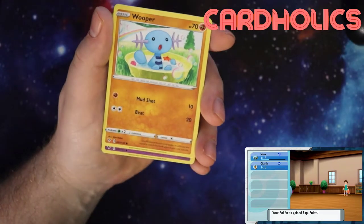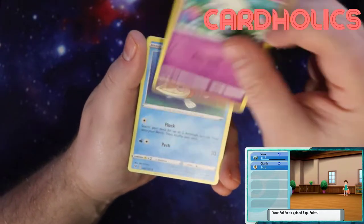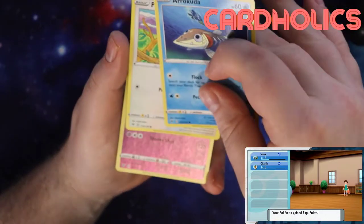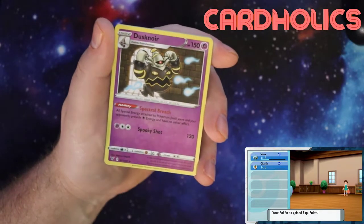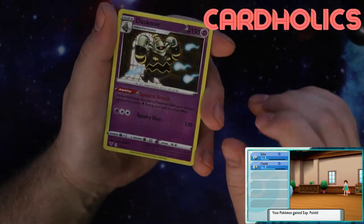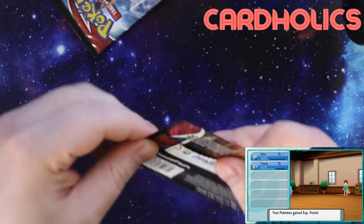Glare and Meowth. Wooper. Every time I see Wooper, I want a Whopper. Cottonee. Aracuda. Gosh, I ruined that one. Pelipper. Dusknoir — I've never seen that card. It was a nice card. Shiftry. No more Shiftry. Alright, two Battle Styles left, guys.